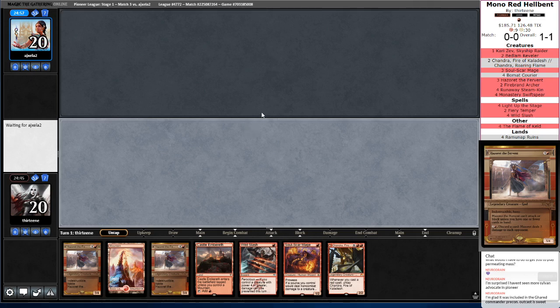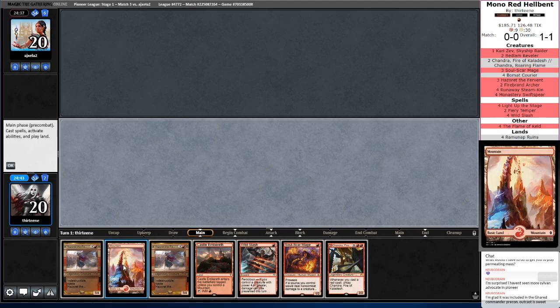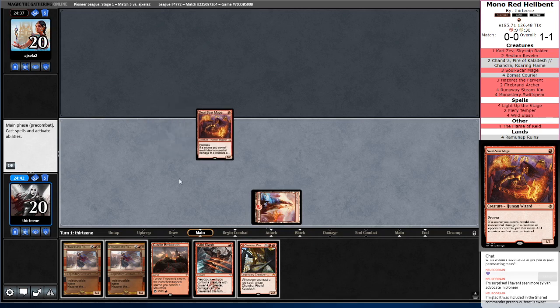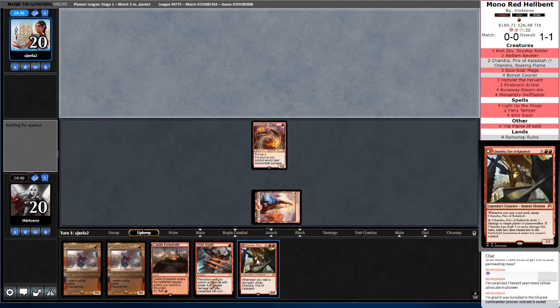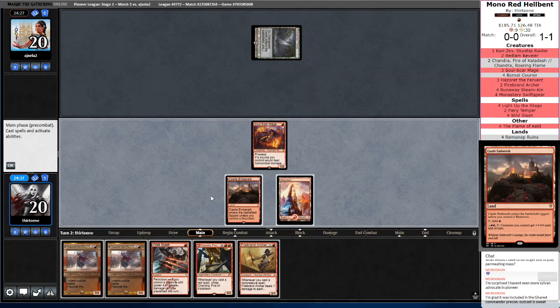I think my favorite part about this deck is that if the aggro plan doesn't work very well, you have the backup plan of just pinging your opponent to death very rapidly. Even if we don't have an active Flame of Keld, Chandra with Light Up the Stage is still minimum 3 damage going to your opponent. Then you flip her over and do 2 more damage — she's just 5 points of reach out of nowhere. And it looks like we're playing against Golgari again.